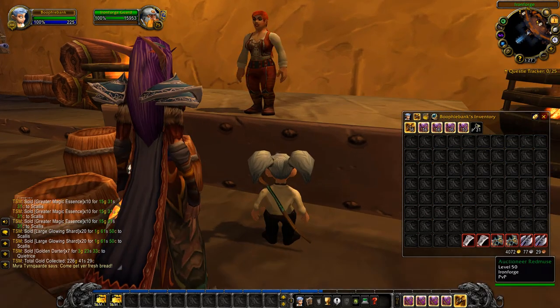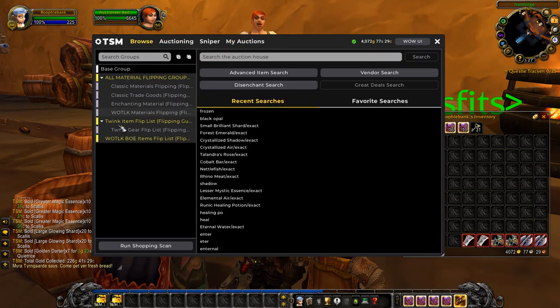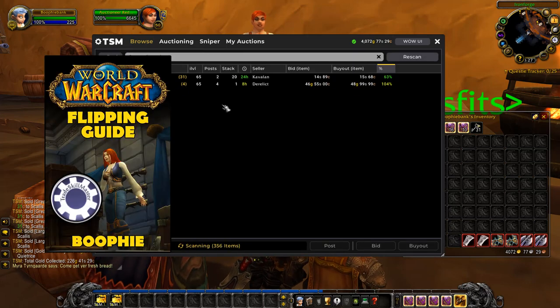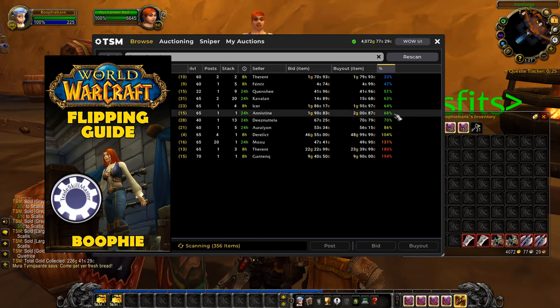Make sure you've got your TSM set up for your realm and everything is active. Then go to Browse, select which groups you want to scan, run a shopping scan, and it will show you all the items on the auction house along with their market value.